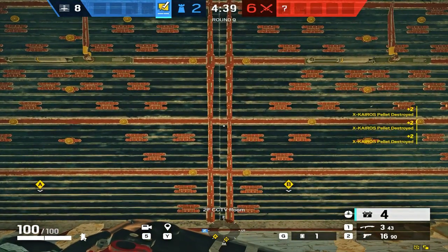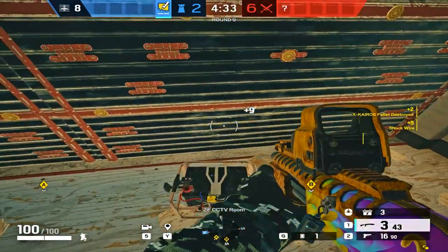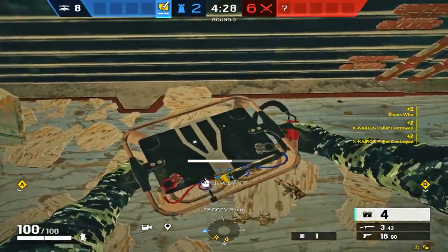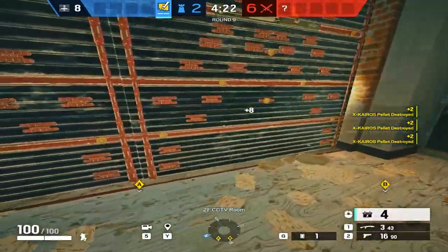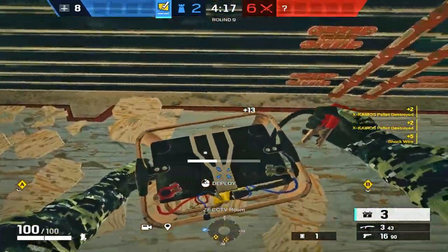And right here, I hear it land on the left side, but also on the right side. So I get the right side first. And the left ones start burning right here. Then I place one more on the left side and get the X-Kairos. Take this one out so it doesn't get destroyed by a Kali or something. And the last ones get burned off of the right side.